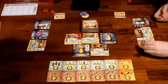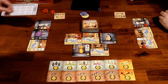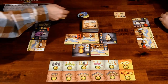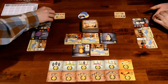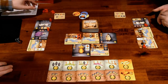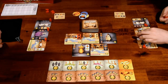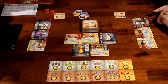Trebuchet — I'm going to do that one. Do you have a trebuchet? Yeah. That is a chariot — I have no chariot, but I have one up here. If you run out of guys, you can move a Legion from an old card to a new one. Shield — I've got one shield over here.